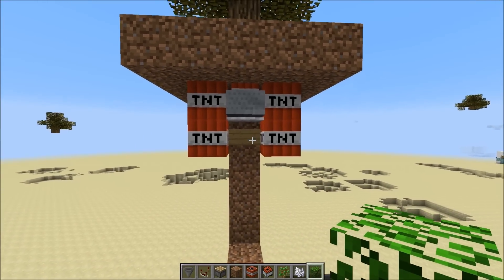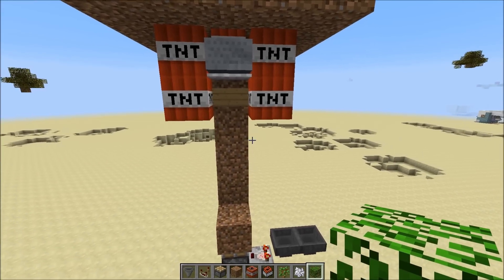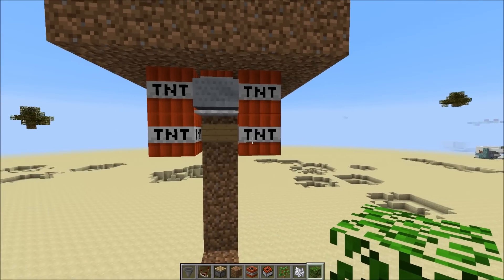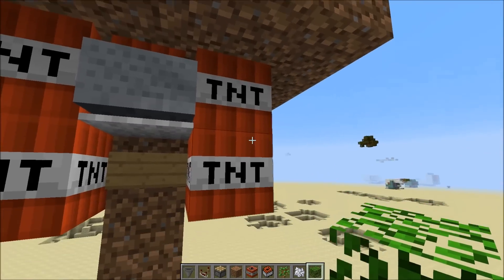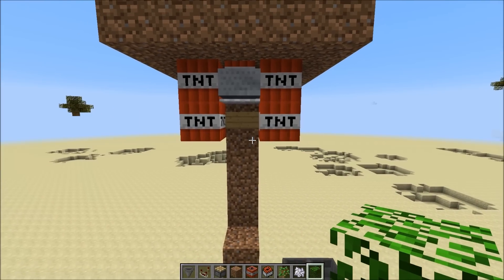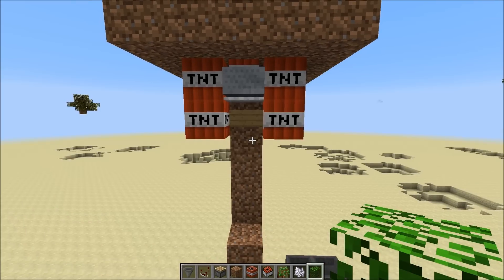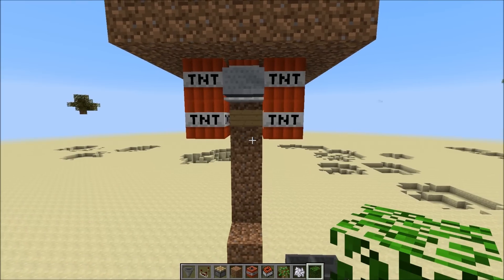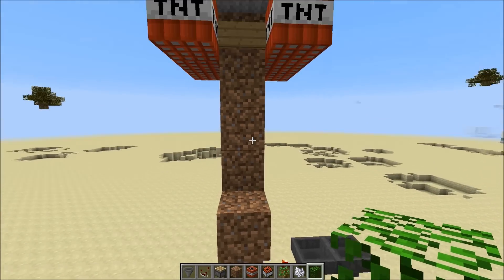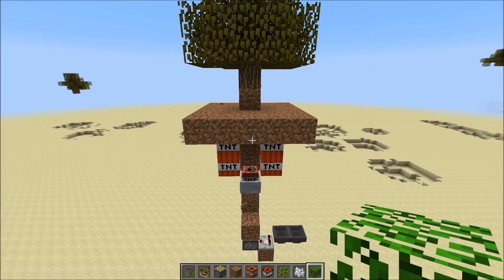On top of that carpet is a TNT minecart, which is the key to the entire system. Once the layer is pushed up, the sign breaks and so does the carpet, allowing the TNT minecart to fall. Using the mechanic that a TNT minecart falling more than four blocks will explode, that gets rid of the fizzing sound. There is no redstone activating this TNT — it's only the TNT minecart exploding that activates the surrounding TNT. It's also much faster than normal TNT activation, taking about a second after breaking the log.